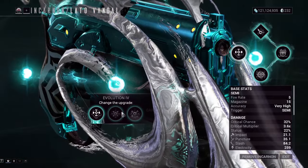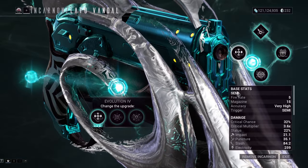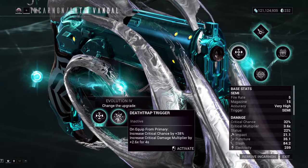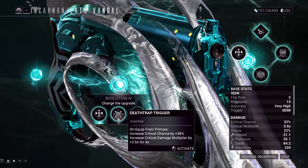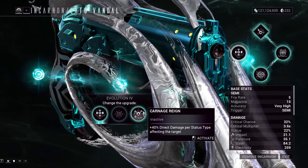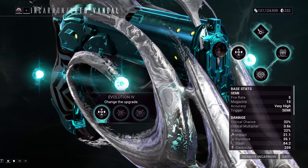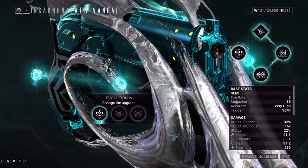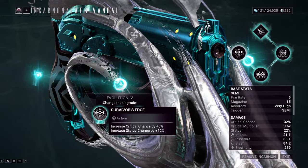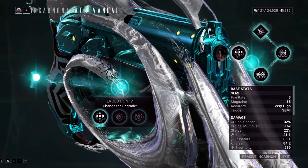For the fourth evolution, we picked the double increase for critical chance and status chance, mostly because the base Lato has good status. You could also do the one that equips from primary and gives more crit chance for orange crits, or the one that adds direct damage per status type — useful if you're running Lavos. But if you're asking what's the most generally best evolution for the Lato Vandal, I'll always recommend Survivor's Edge, 9 out of 10 times.